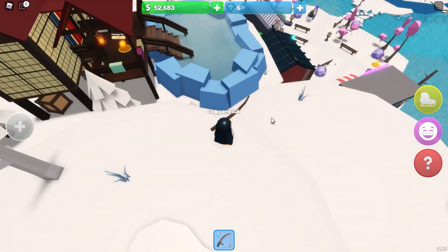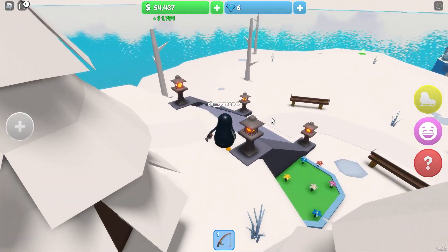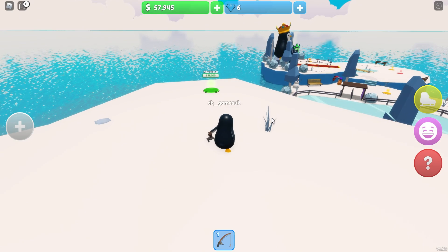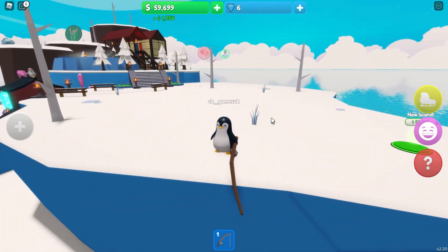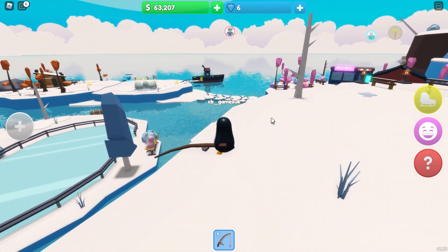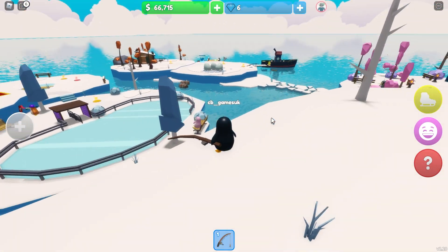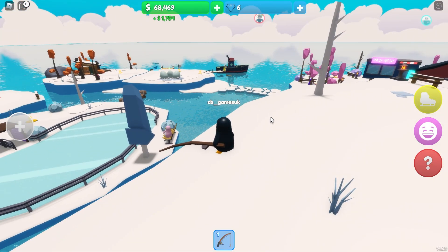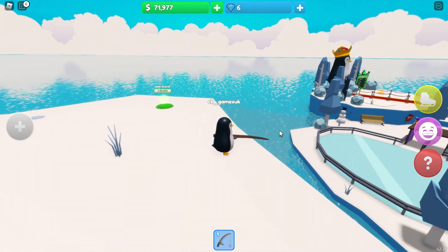That looks like everything I can do on this island, and that just leaves my next island which I think is going to be that boring island over there. New island - fifty-five thousand dollars! But from here I can survey all I've created: the hot springs and the mountains, the restaurant and the shop, the dock, the fishing area, the ice skating rink, king penguin, and the woodcutter's lodge - all made today. Starting from nothing - I had ten dollars to my name, and now I've got seventy thousand dollars and an empire of penguin-y goodness.